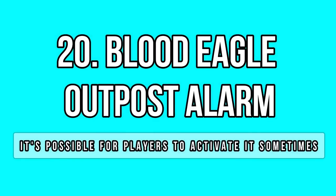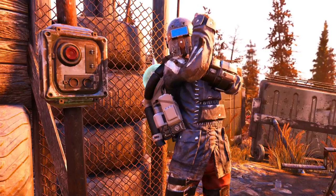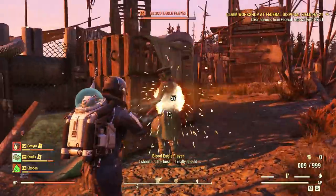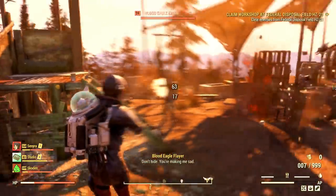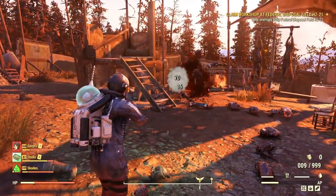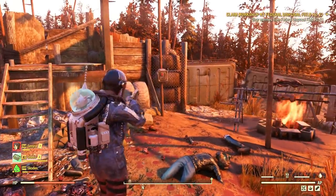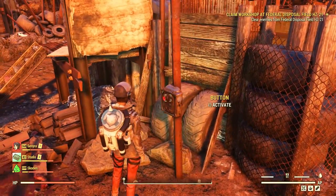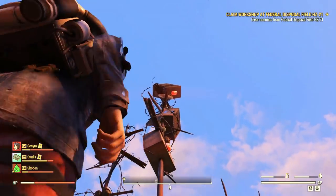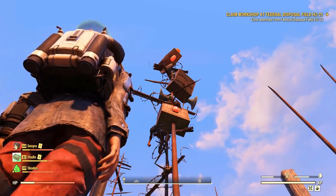You have probably already heard the Blood Eagle outpost alarm. When you approach or start fighting the Eagles, the camp alarm will often go off — but it's not automatic. If it goes off, it means one of them pushed the button. If you clear the camp fast enough or prevent them from getting close to the trigger, the alarm won't go off at all. In fact, you can push the button yourself if you want, but watch out — it will still call reinforcements and more Eagles will head towards your camp. I think it's a pretty nice detail.